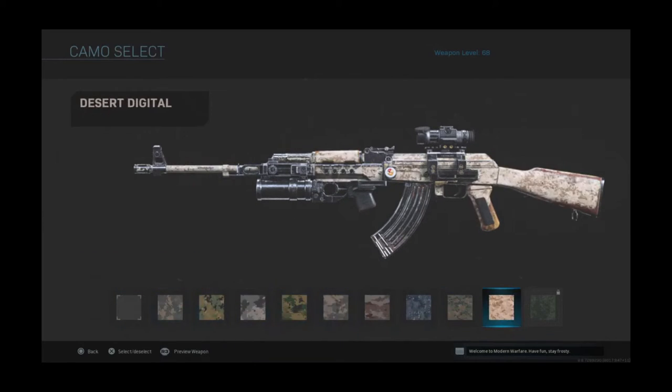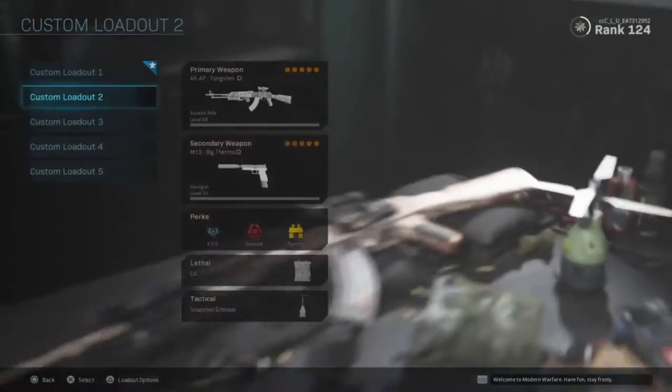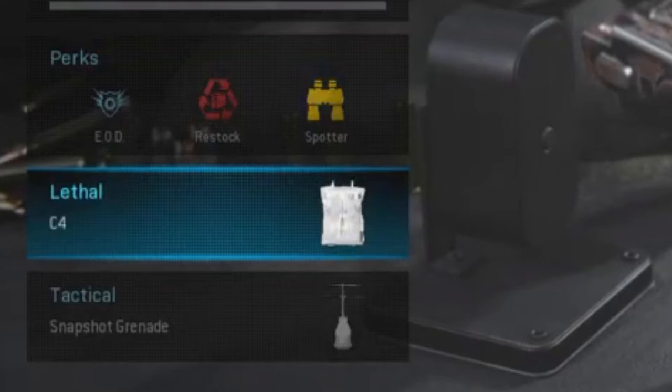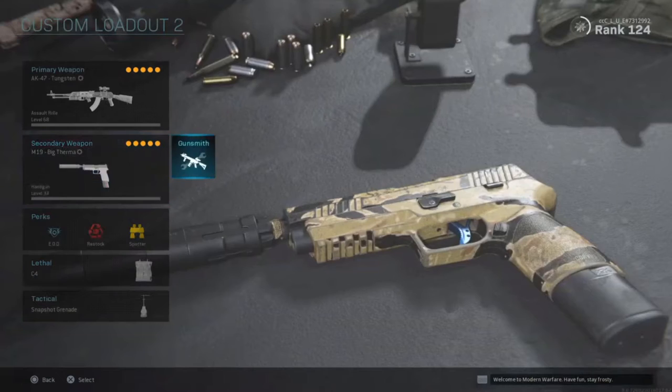Basically you just need FMJ and then the snapshot grenade, that's it. But you can also get a C4 just in case you want to throw it in and blow them up real fast, because big radius, big damage — you get the gist.